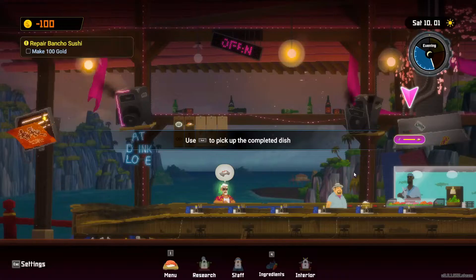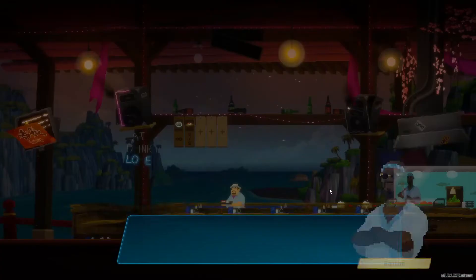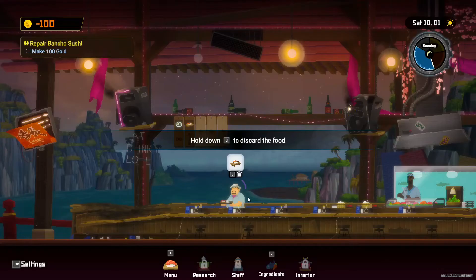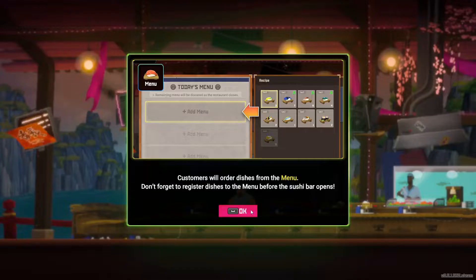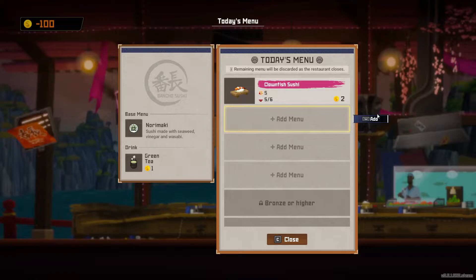Now he wants something to eat. We can also hurry by holding the shift button. We grab it with spacebar and can dash with shift. There it is buddy, eat it! Oh no, he's leaving. If the customer who ordered doesn't get it, we have to discard the food — we just threw it away, it's sad but it has to happen. Now we fill up our menu. Let's go to the menu — we've got our clownfish sushi. Let's see if we can add ingredients — no, that just means we'll add more available fish.